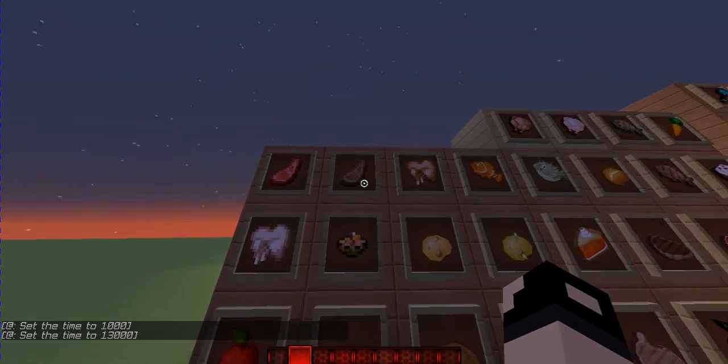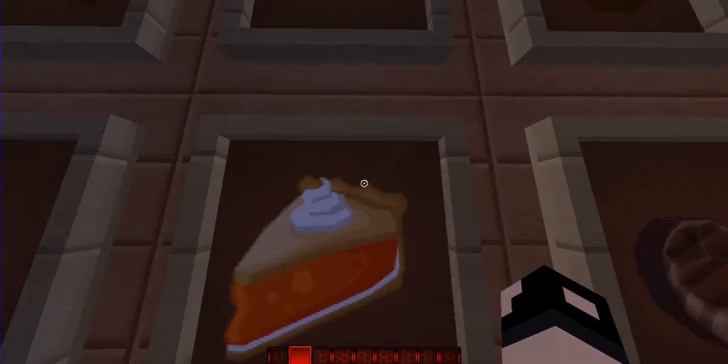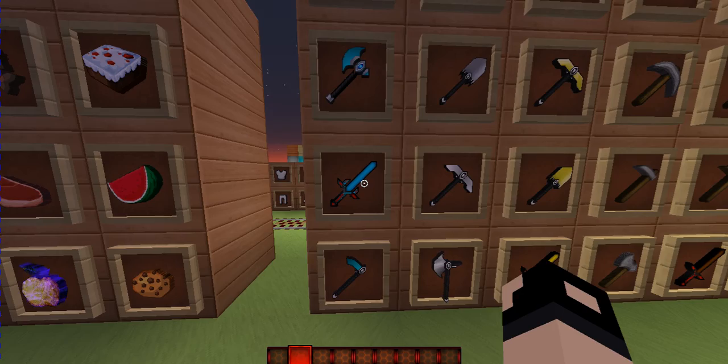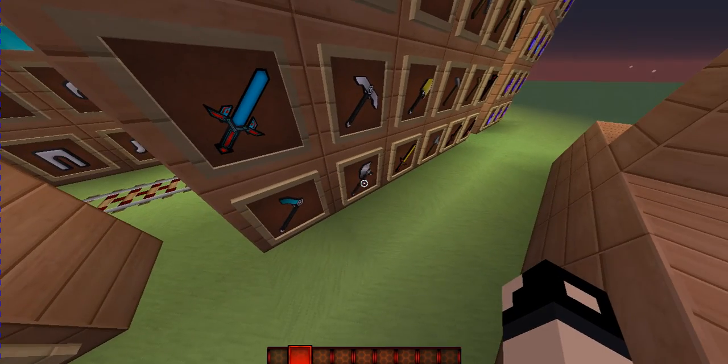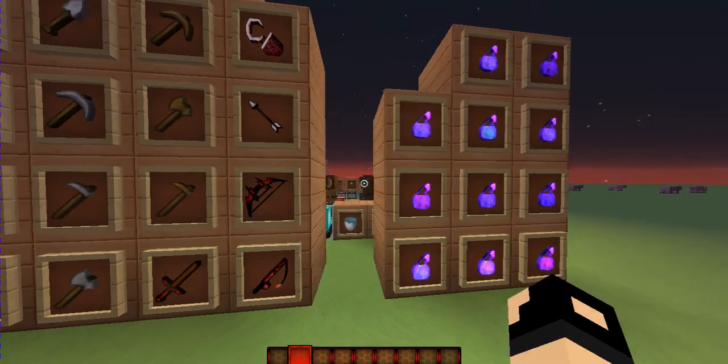This is what the food looks like — apparently they didn't edit these two so much, but it's not bad. Look at the pie, good pie. Anyways, this is the weapon section, this is my favorite out of all of them, because the swords, the PvP weapons and the armor are my favorite.